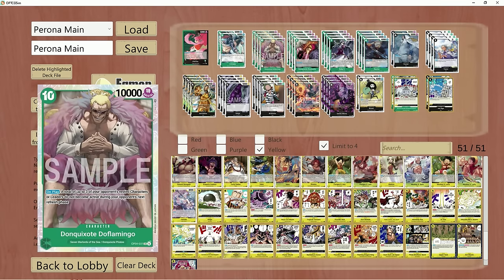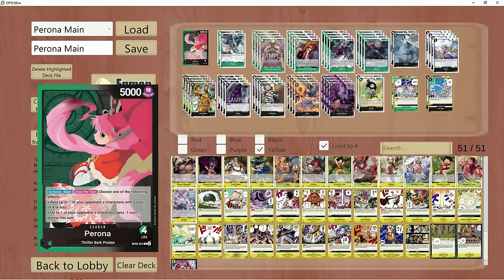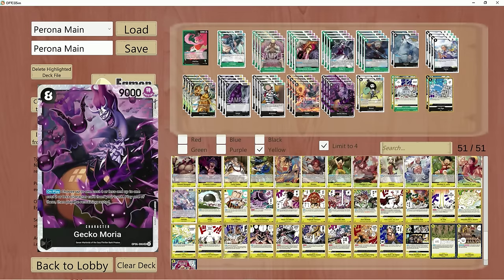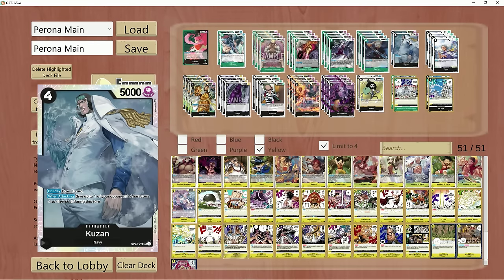Overall, this is the build we're going to be diving into. With cards like Perona, she rests up to 4-cost on the field. There are times when your opponent can drop something like a Katakuri that she can't rest. This is when cards like Ice Age and Kuzan come into play. Against a yellow deck, Kuzan is going to be key to have on board.